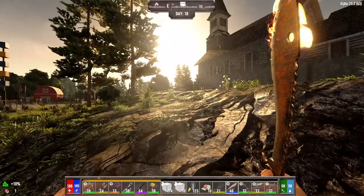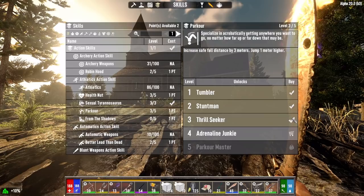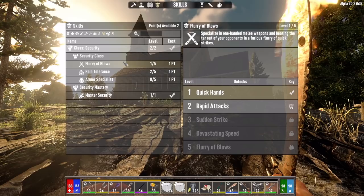I do have some skill points to spend this morning, three of them. Let's go into parkour level three — that's going to allow us to jump one meter higher. And with the other two, we're going to go into security, flurry of blows level two, and pain tolerance level three.